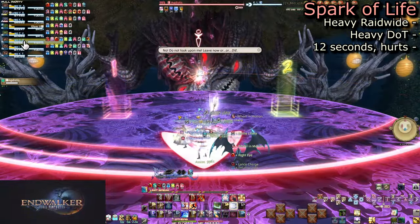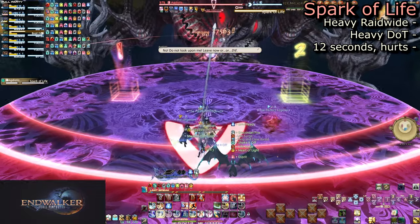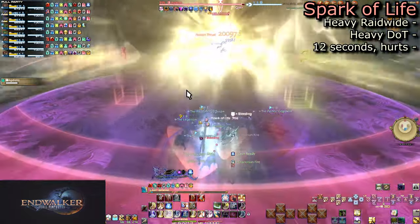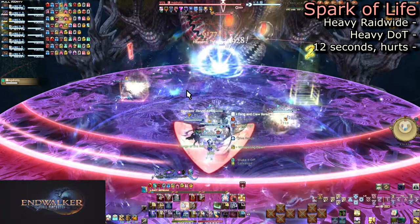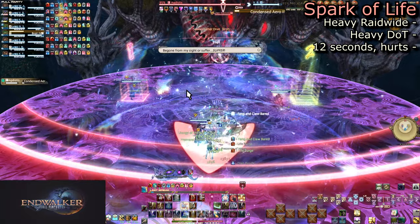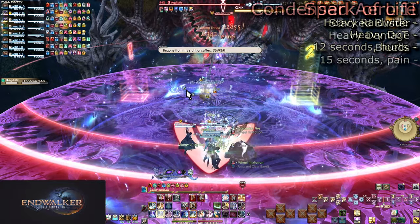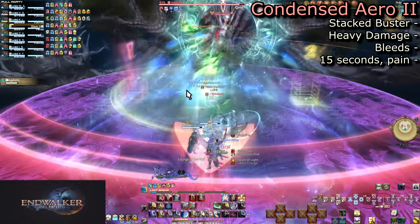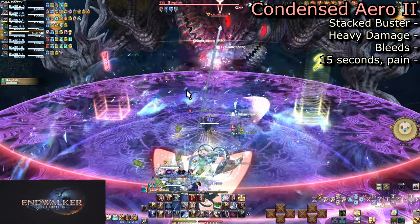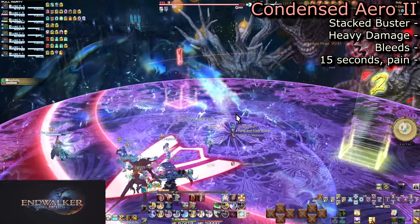We start with Spark of Life. This does heavy raid-wide damage and puts a heavy bleed DoT on all players. Even if you manage to survive the main hit, you're going to want to be able to survive the ticks after. Be ready to handle a lot of these in the fight. You will also handle a lot of tank busters, of which she does two types. Condensed Arrow 2 is a tank stack — it will always target the main tank, do a very large AoE around them, and leave an arrow DoT on the tanks.